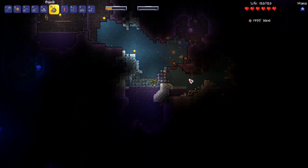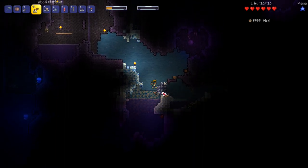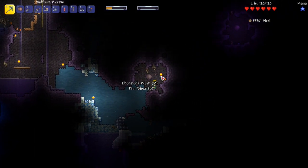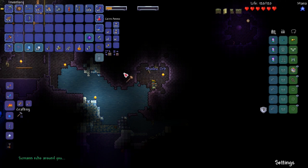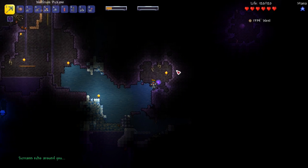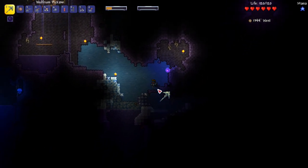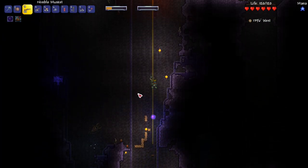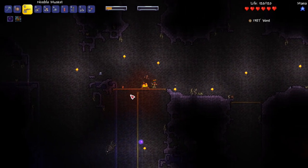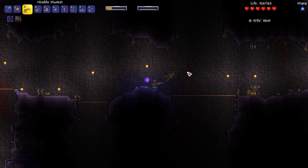We finally destroy everything and we're done. We have our first pet from the shadow orb — look at that! I switch off the mining helmet since the pet provides some light now. The shadow orb pet is really slow but so am I. The musket is so much better than the bow — 33 damage is insane. Best weapon in the series so far.